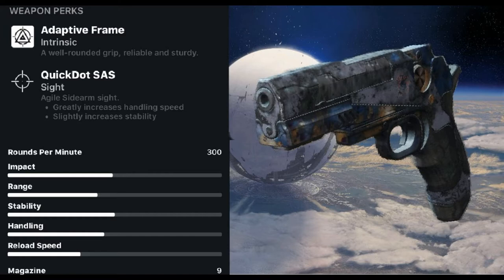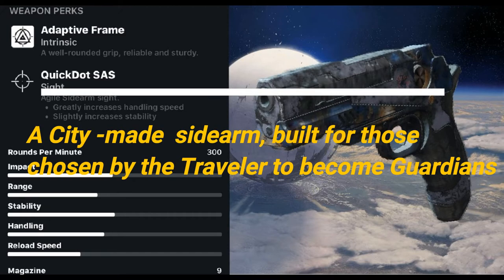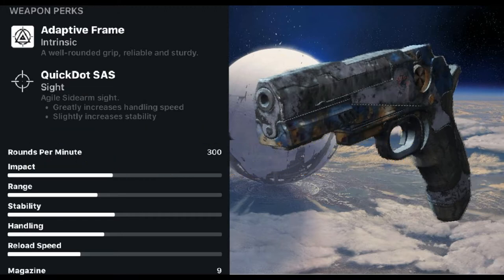But it does, in my opinion, have a badass description: a city-made sidearm, built for those chosen by the Traveler to become guardians. So let's bring this thing into the Iron Banner and see how the Traveler's Chosen does.